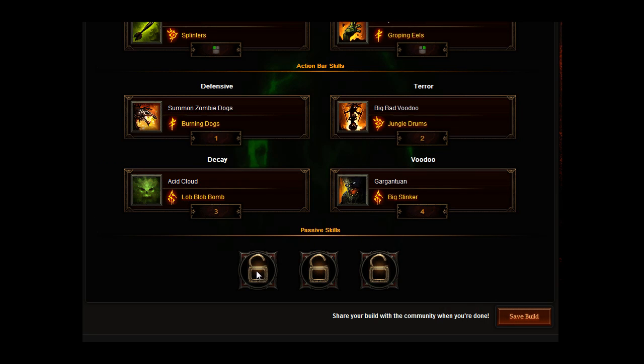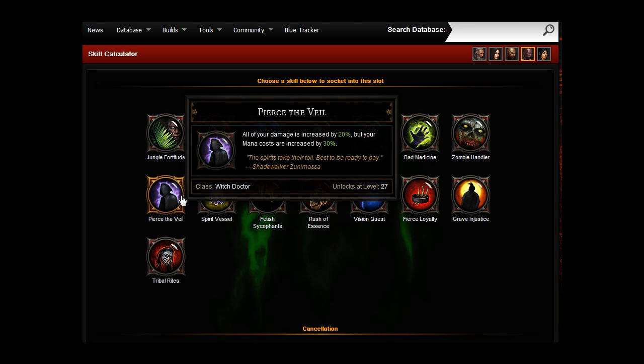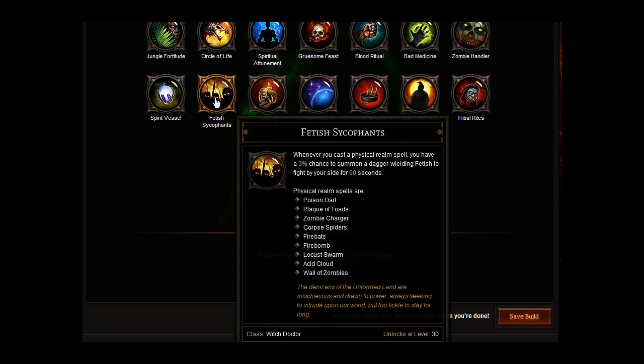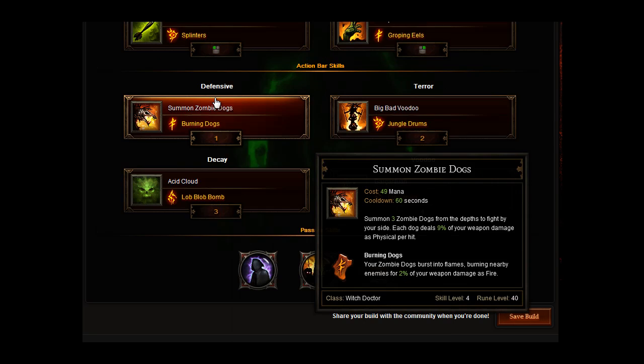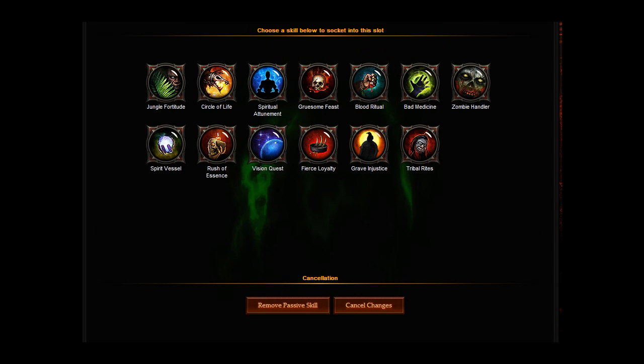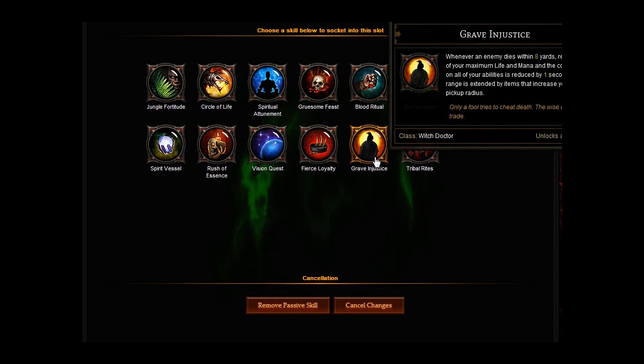Your passives that we're going to go for are Pierce the Veil — all of your damage is increased by 20%, but your mana costs are increased by 30%. Then you want to go for Fetish Sycophants: whenever you cast a physical realm spell, you have a chance to summon a dagger-wielding fetish to fight by your side for 60 seconds. You also want to pair it up with Big Bad Voodoo because it will increase the speed of these fetish sycophants as well. And your final passive is Gruesome Justice: whenever an enemy dies within 8 yards, you regain 1% of your maximum life and mana, and the cooldown on all your abilities is reduced by 1 second. So that will get rid of the downsides of the first passive.